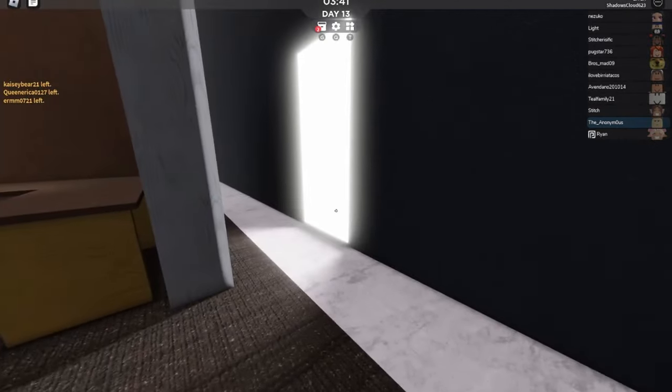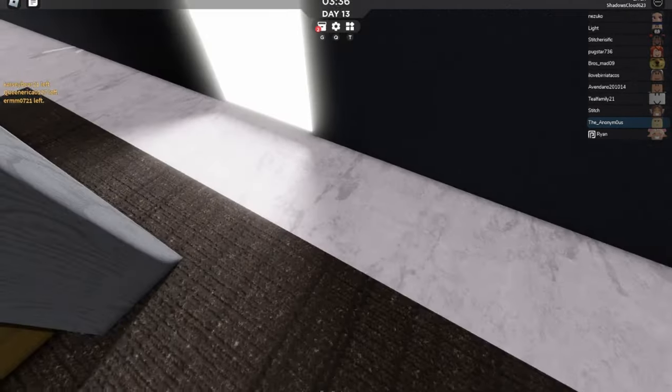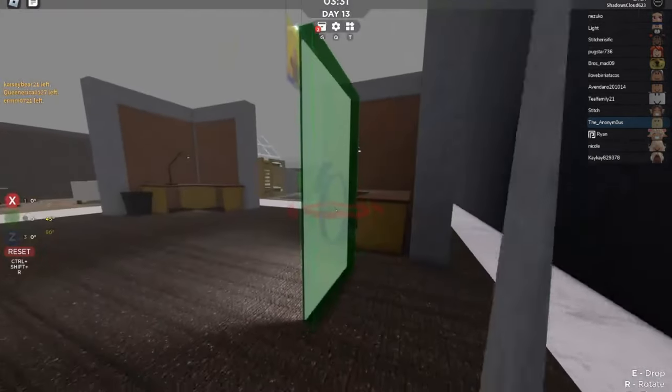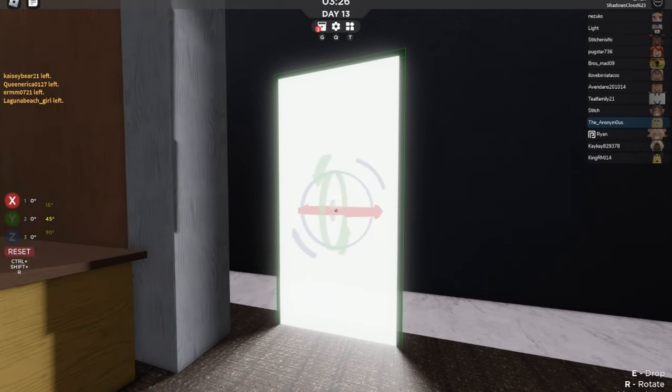Now you don't want to go into it yet. For whatever reason it's got a bug — it says interact. It could say interact because it's a TV in the wall. So no, there's not actually an exit, but you can troll people with this.